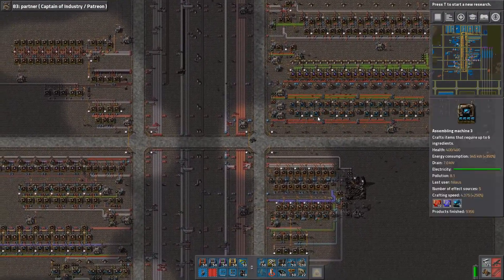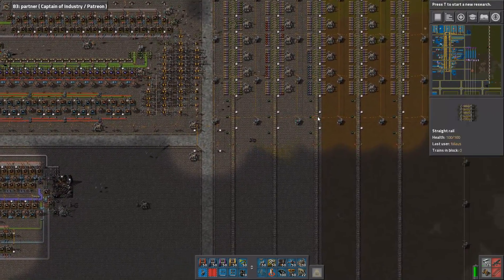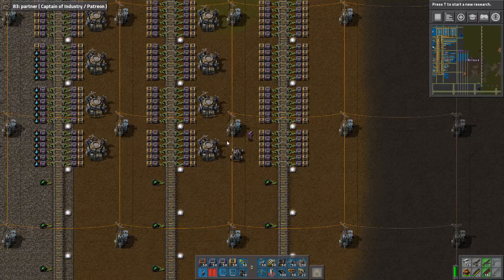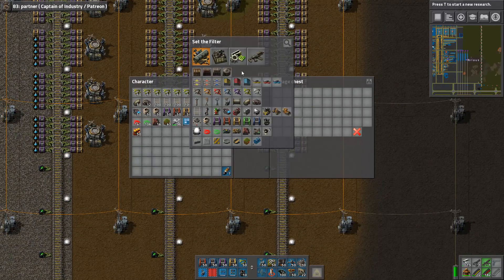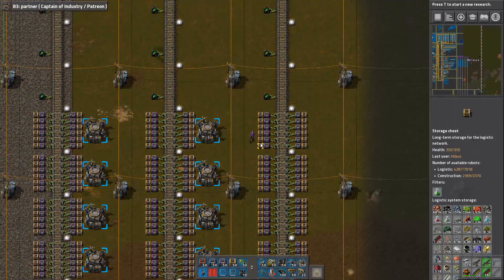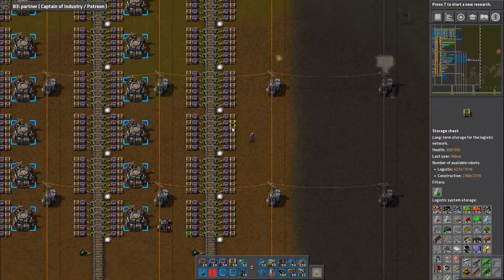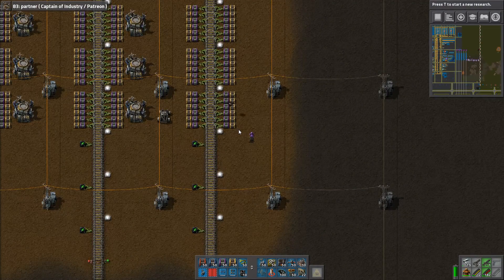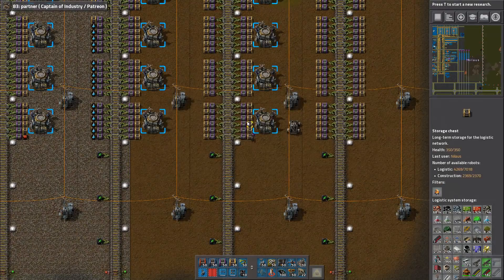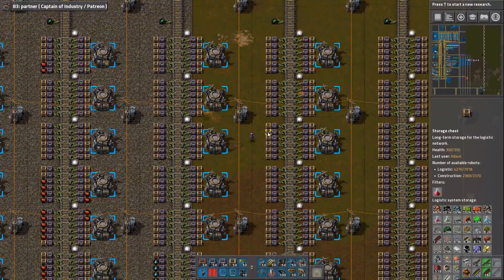There's also the fish thing here — we're going to filter that. Don't run me over, these trains — thank you very much. So this is going to be the green, so let's filter this on green signs instead. These friendlies will be red signs, and on the other side as well red signs.